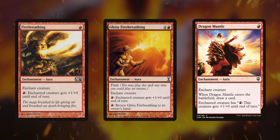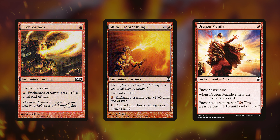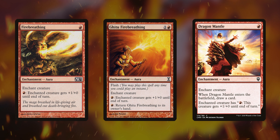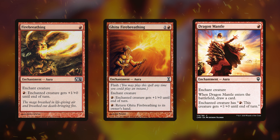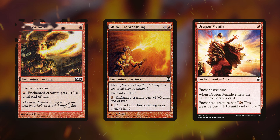Gust of Fire Breathing is the same for one extra mana, but it has flash, and you can return it to its owner's hand for one red mana if you need. So if that creature dies, you can just return Gust of Fire Breathing to your hand — kind of a nice extra thing for one mana. Dragon Mantle does the exact same thing, but when it enters, you draw a card. They're all super cool, and they all just make your red creatures even bigger and turn all your creatures into dragons.